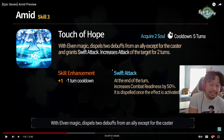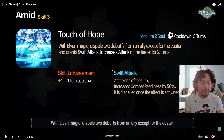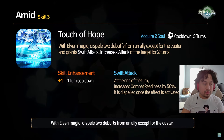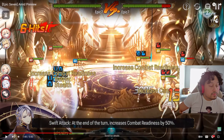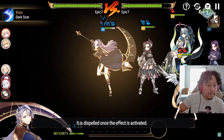That actually sounds really good. So she pushes CR by 25% for all your allies except for herself, because she gives herself an extra turn. She dispels two debuffs from an ally, except for herself, and gives them increased attack. Whenever they get their turn, at the end of the turn, they increase combat readiness by 50%. Wait — at the end of their turn? We'll see if it's their turn or at the end of her turn. It's dispelled once the effect is activated. Interesting.